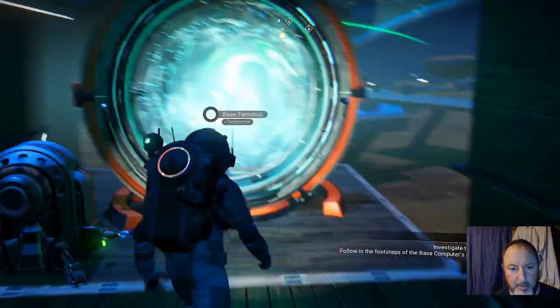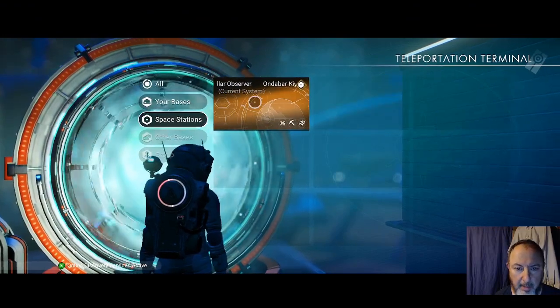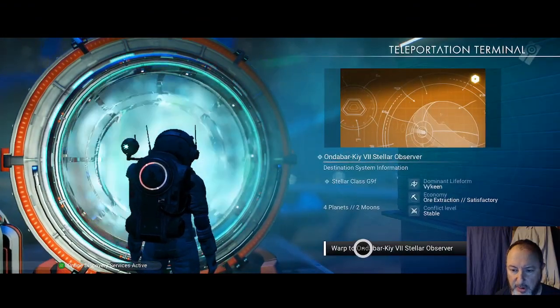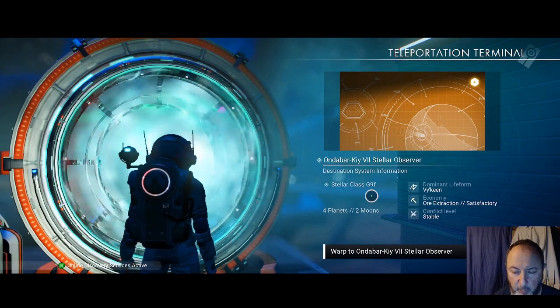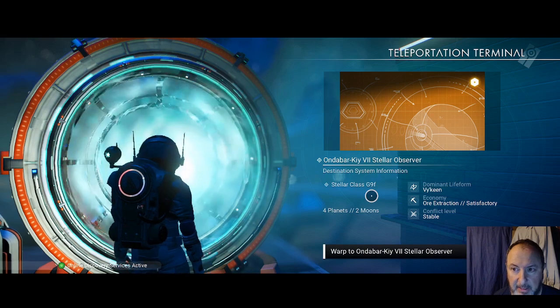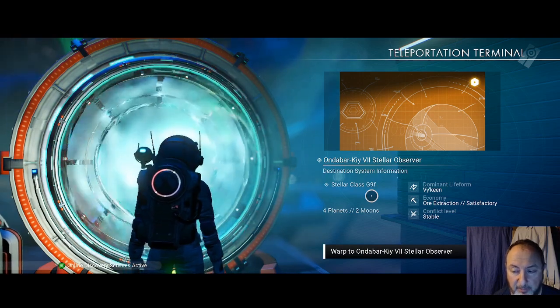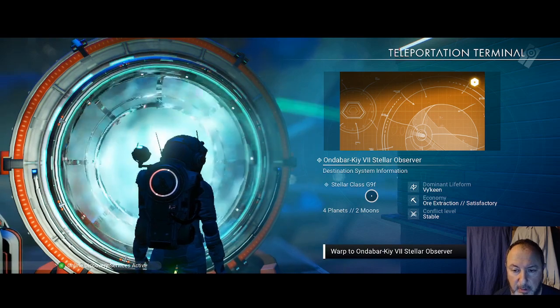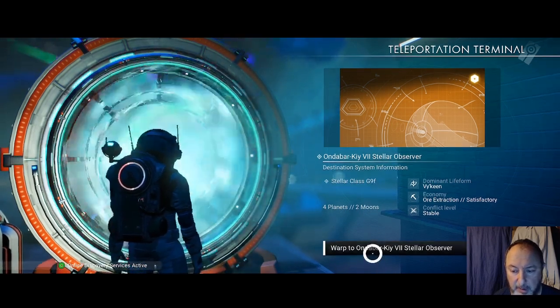It wants us to go to the space station, so press E on the terminal and left-click the space station. This is a stellar class G9F system with four planets and two moons. It's Viking. The economy is ore extraction, conflict level is stable. It's called Andabar KIY-7 Stellar Observer.